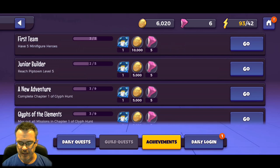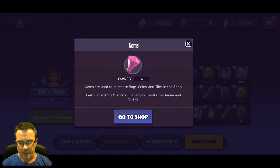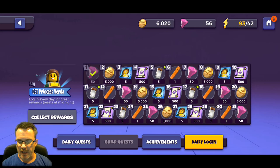We're going to work on those daily achievements and daily logins. As we log in we collect rewards - the reward for day one is 50 gems, so that's pretty nice. We'll take those 50 gems.